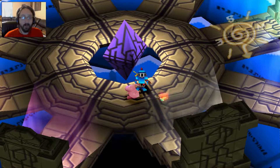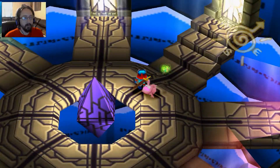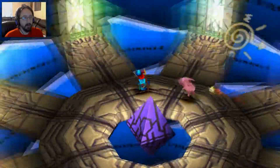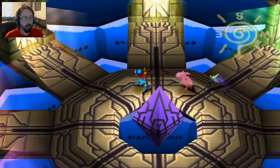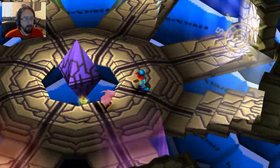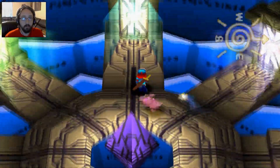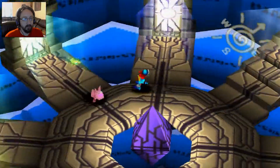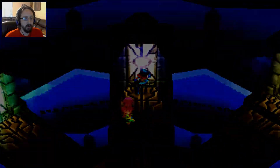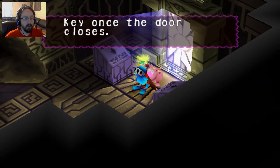Hey guys, Skeeda here. Welcome back to Guardian's Crusade. Last time we left off, we had found the Warp Gate Key area, and we can use these to actually travel around the world. But there are more ways to travel around. First, let's check out this blue one — I think I know where the blue one leads. So this is the Warp Gate. I bet we have to use the Warp Gate Key once the door closes.